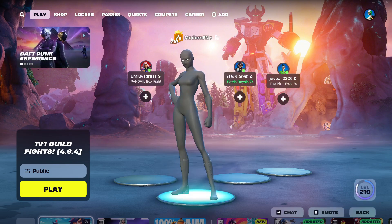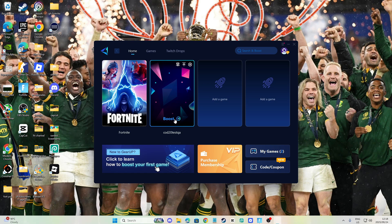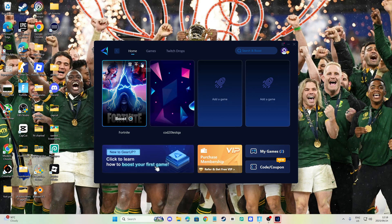First of all, GearUp — this icon right here. I'll leave a link down below for you guys to download this. If you're on PC, just download it normally. If you're on console, you'll need a laptop or PC that you can use while you are playing Fortnite, because it needs to be on when you're playing. So just go download it, and when it's all downloaded you just go in.